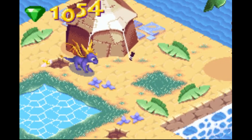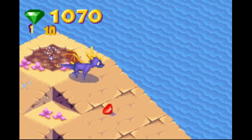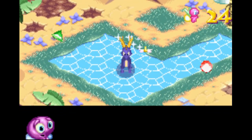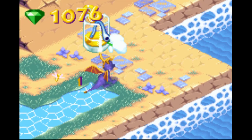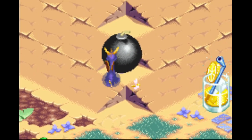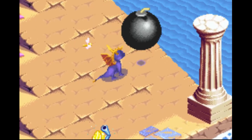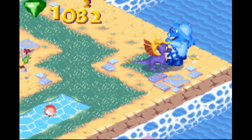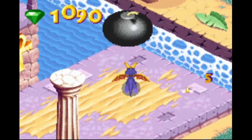Looks like we got another chest; I'm pretty sure we can't get that chest yet — I think that's one of the things we can't do here. I can't completely remember but I'm pretty sure. Oh, we got another firefly — I usually call them fireflies from my other playthrough of Enter the Dragonfly, but fireflies would make way more sense. This game actually chose something that kind of makes sense. There's our checkpoint!